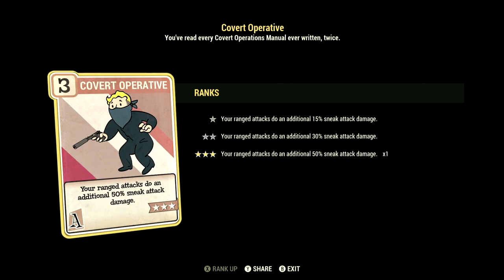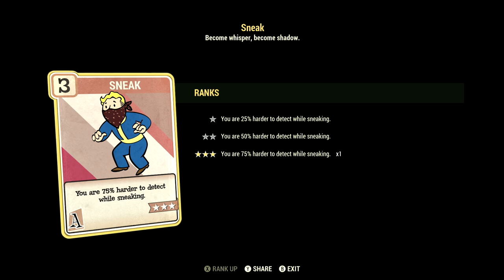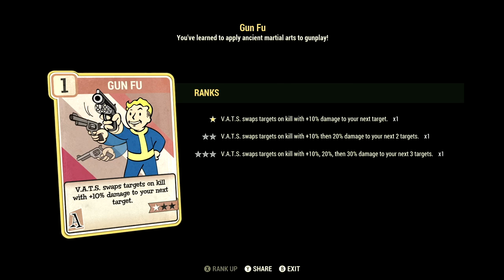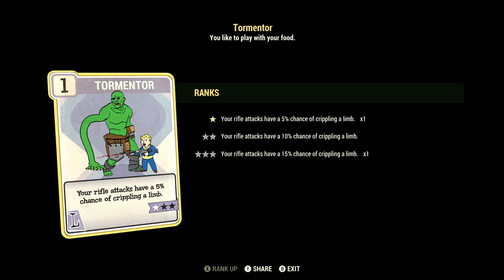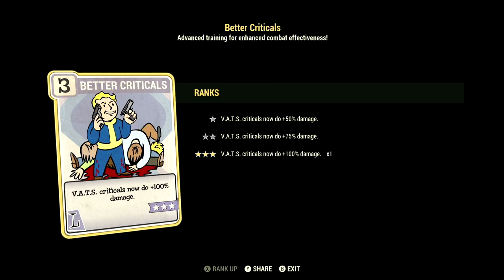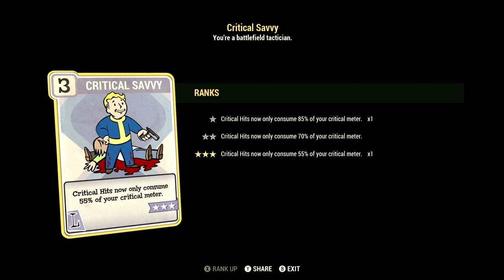Over in Agility, we have 15. We have Covert Operative maxed out — your ranged sneak attacks do an additional 50% sneak attack damage. We have Mr. Sandman maxed out — at night, your silenced weapons do an additional 100% sneak attack damage. We have Sneak maxed out — you are 75% harder to detect while sneaking. We have Escape Artist maxed out — sneak to lose enemies and running no longer affects stealth. We have Gunfu at 1 star — VATS swaps targets on kill with a 10% damage bonus to your next target. We have Adrenaline maxed out — gain plus 10% up to max 60% damage for 30 seconds per kill, duration refreshes with kills. Over in Luck, we have 15. We have Bloody Mess maxed out — 15% bonus damage means enemies may explode in a gory red paste. We have Tormentor at 1 star — your rifle attacks have a 5% chance of crippling a limb. We have Grim Reaper's Sprint maxed out — any kill in VATS has a 35% chance to restore all action points. We have Better Criticals maxed out — VATS criticals now do plus 100% damage. We have Starched Genes maxed out — you'll never mutate from rads and RadAway will never cure your mutations. And we have Critical Savvy maxed out — critical hits now only consume 55% of your critical meter.